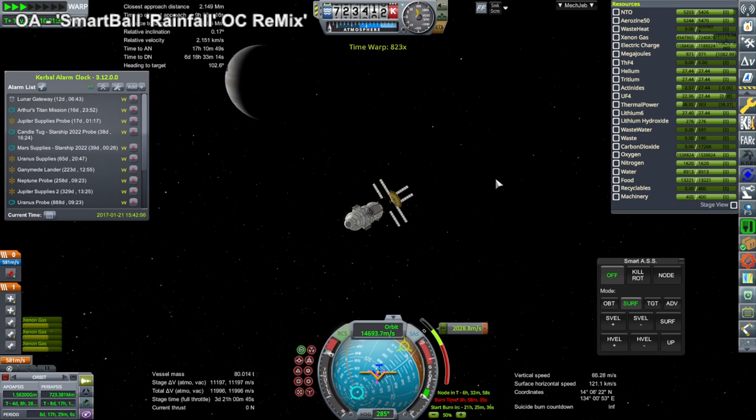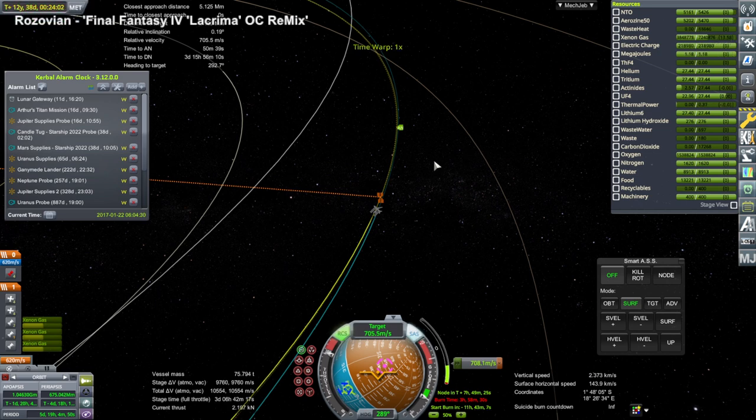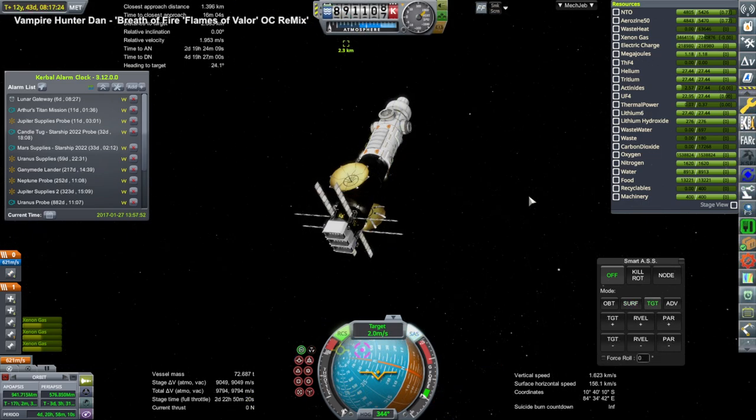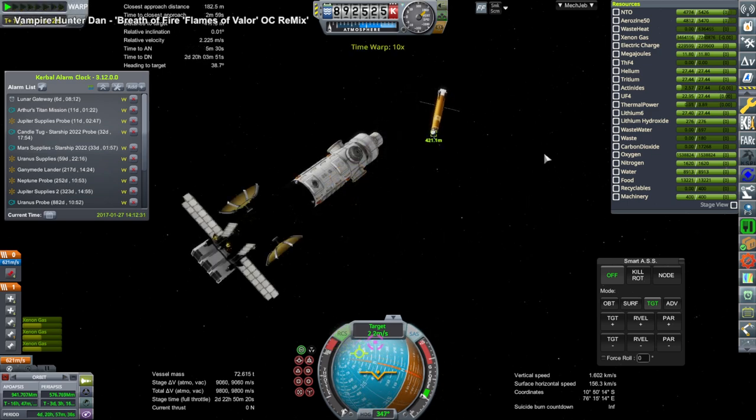This here is the rendezvous of the Jupiter station with Envy Silence's vessel, the Jupiter wet workshop. As you can see, it's more than 2000 meters per second - very hefty. Because it's ion engines, we have to go around. The first approach didn't work out, so we have to replot and get the rendezvous on a second orbit, but we do manage it. Here it is approaching Envy Silence's Jupiter wet workshop.